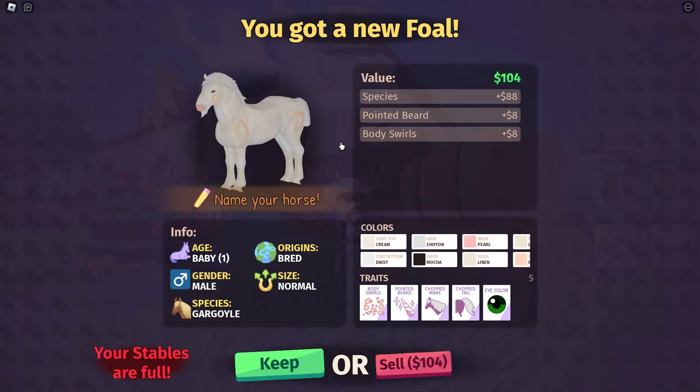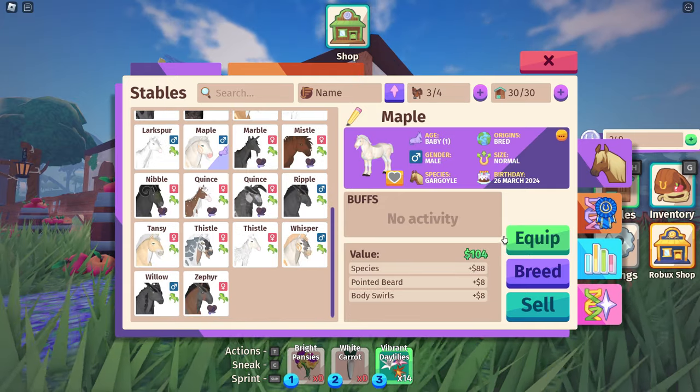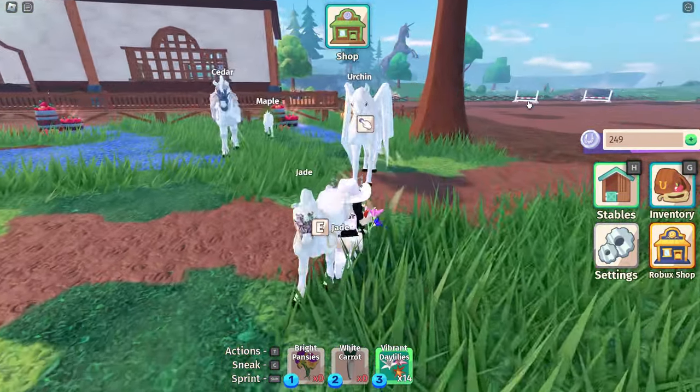I kind of got another one — kind of. I got snow hair on this one. I'm getting close. I think if I breed these two that I just got together, it might just be a pure white horse. And that's what we want.